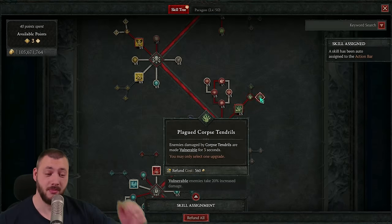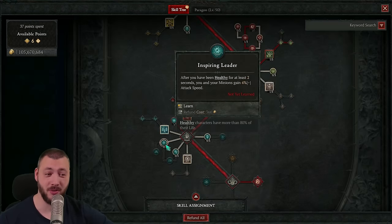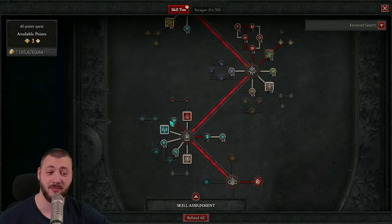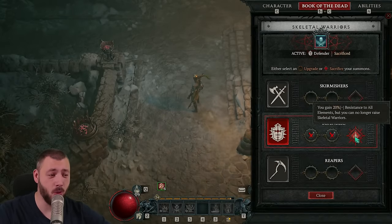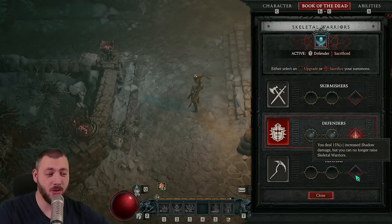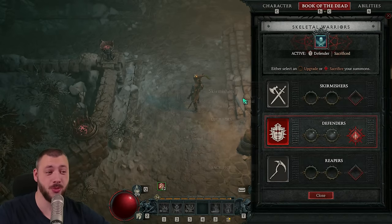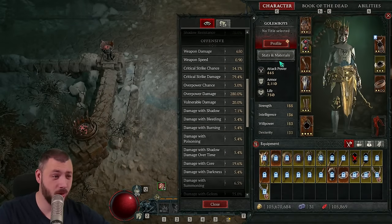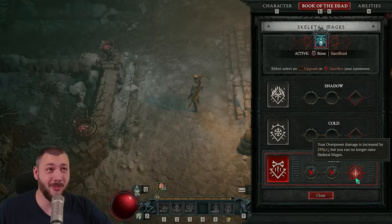We're also going to be playing Corpse Tendrils — 1, 2, 3 — which make things vulnerable and pull them together. Now that we've put the three points here, we can finally take them out of Inspiring Leader; the bonus attack speed is good but not as needed compared to when we had all the skeletons. We put three more points into Standalone for the huge damage reduction — it's 2% less effective because we have one Golem, but that's okay. Then Memento Mori for the bonus Sacrifice bonus. Since we can now throw out our Skeletal Warriors for Resistance or bonus Crit Chance, we sacrifice our Mages for Overpower damage. Without sacrificing the Mages you're only at 164% Overpower; with the sacrifice you're looking at 280% Overpower — almost doubling your overpower damage.